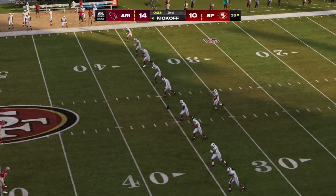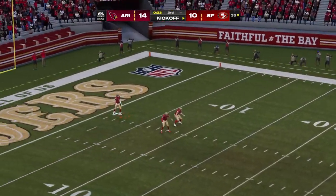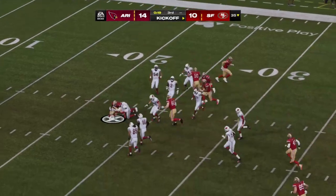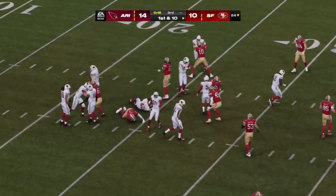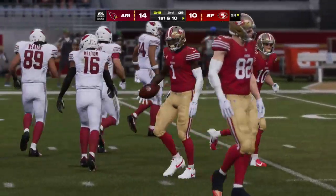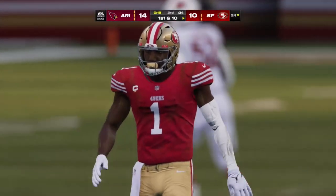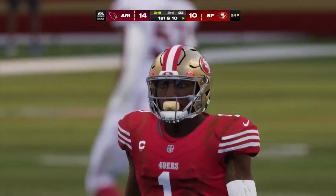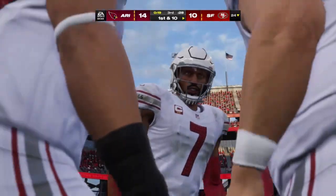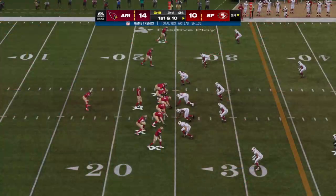After the touchdown, out is Prater to kick. He'll be tackled just shy of the 25. The 49ers offense now set to head back on the field. Not much of a surprise that they're losing — they just haven't been able to get much of anything going in the pass game. In today's NFL, if the passing game isn't working, usually not much else is working either.